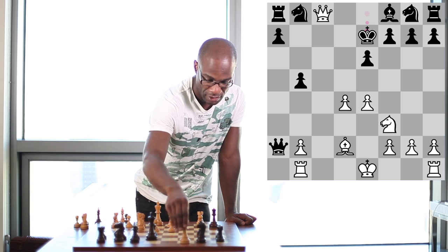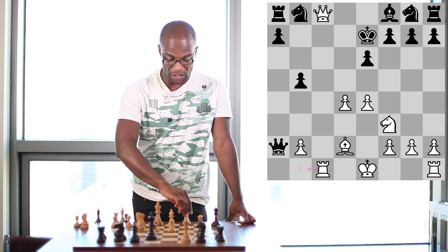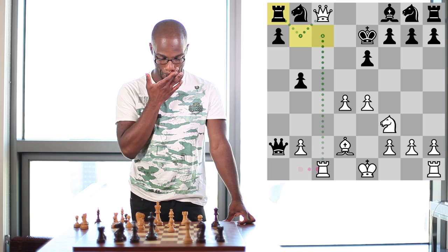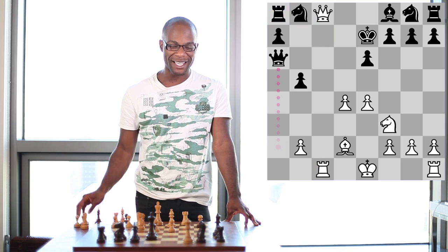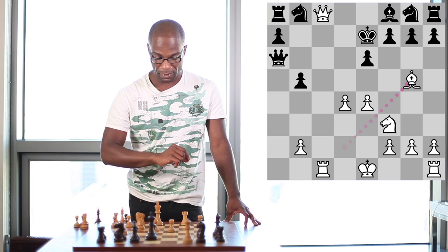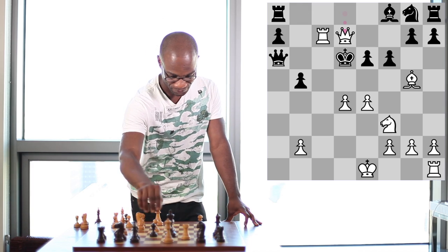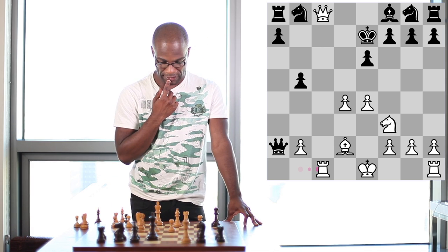But instead of playing Queen to b7 check, White can first insert the move Rook to c1, which not only gets the Rook out of danger but at the same time prepares to bring the Rook into the c7 square, and White maintains the threat of regaining material with interest with Queen to b7 check. For example, if Black tries Queen to a6, which protects against Queen to b7 check, he would find that he's headed straight for mate after Bishop to g5 check, Pawn to f6, Rook to c7 check, King to d6, Queen to d8 check, and it will be mate on the very next move. Therefore, after Rook to c1, Black is decisively losing in this position.